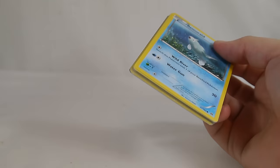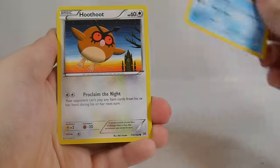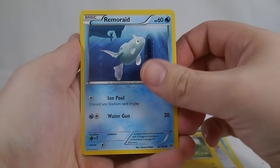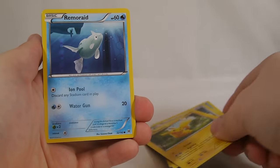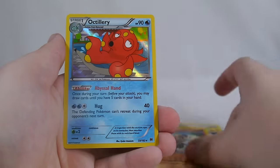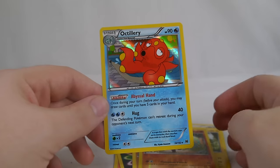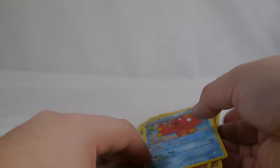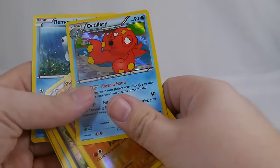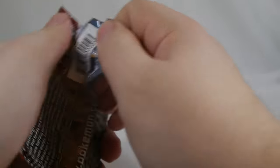Now starting the left side of the box — we'll move a bit faster since we've seen many commons already. Pack one left side: Remoraid, Hoothoot, Pikachu, two different Remoraids, Axew, Braixen, Rainbow Energy, Piloswine, a reverse Pinsir, and Aromatisse — a really awesome hollow! Abyssal Hand lets you draw cards until you have five in hand, similar to Shaymin EX but on an evolution. It's a cheaper alternative to Shaymin and still great in certain decks.